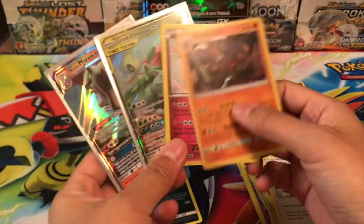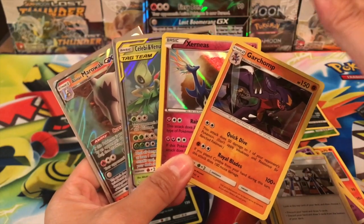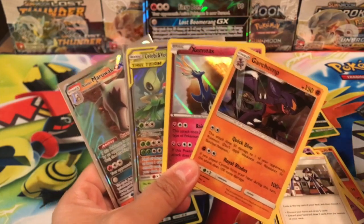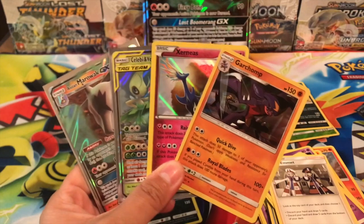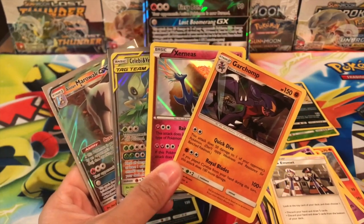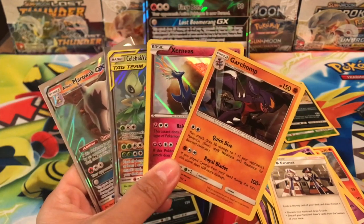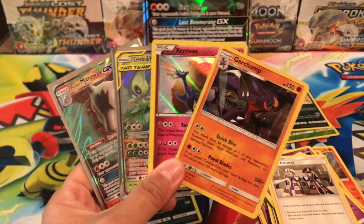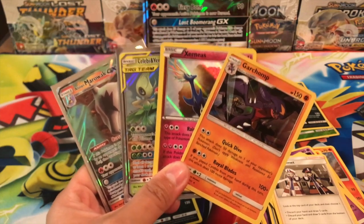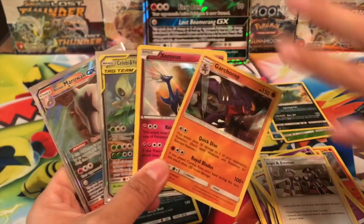I don't know if all of the boxes are similar to this. Let me know in the comments below if you've seen other openings of the Alolan Marowak GX box, because I'm pretty impressed. I might get another one if these are kind of the pull rates — just let me know in the comments below. Thanks so much for watching. Please leave a big thumbs up and like this video. Share the love. I need more subscribers — I want to get 2,200 subscribers because when we hit that, I will be giving away an Unbroken Bonds booster box. 50 more subscribers and an Unbroken Bonds booster box to be given away — so please tell everyone. Talk to you soon, bye!